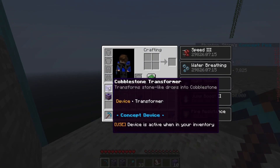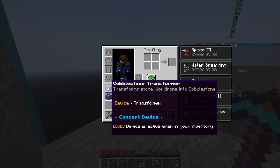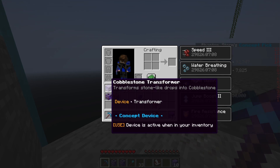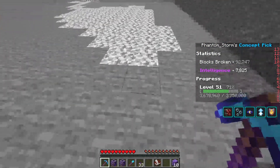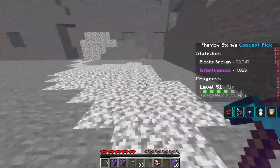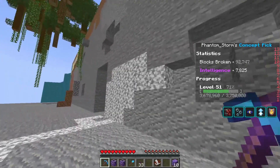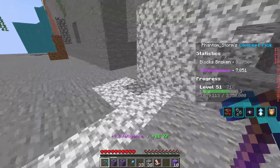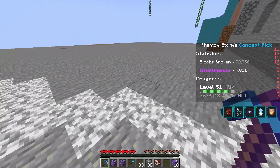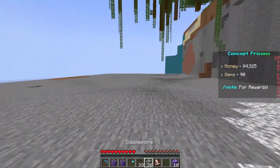In your inventory, you will start with a cobble transformator. What this block device does is quite simple. Instead of normal — when you break cobblestone you obviously get stone, but when you break diorite or andesite you would get those. What the device does is just turns it into stone as well. This is useful for the second section we're going into.